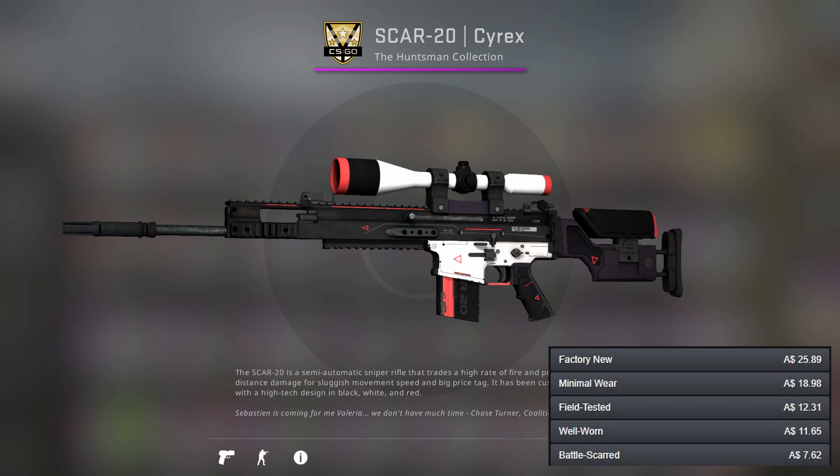Moving on to our first semi-auto sniper, we've got the SCAR-20 and we've gone for the Cyrex. Although there's not much white on it and there's no silver, it's our only option with either of those colours so we're just going to have to deal with it.